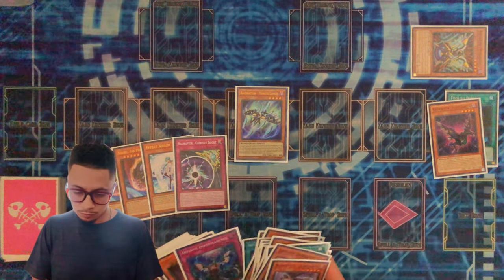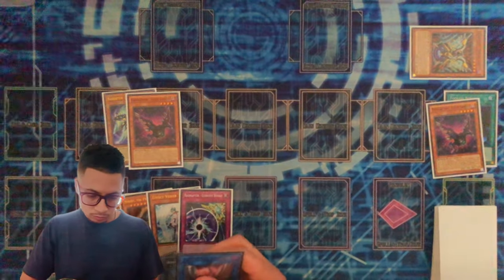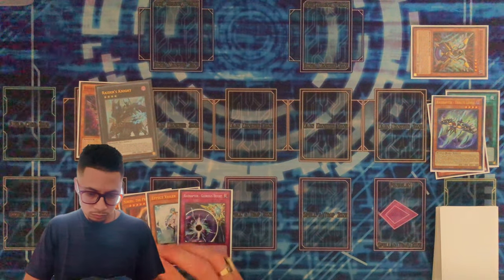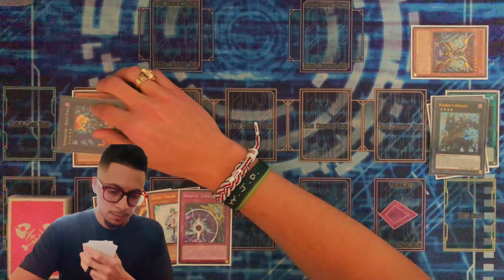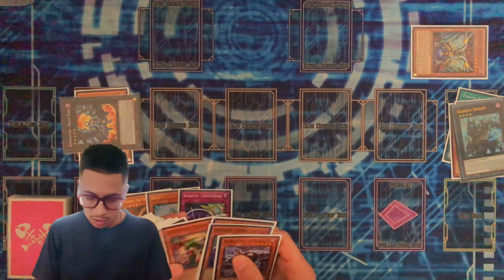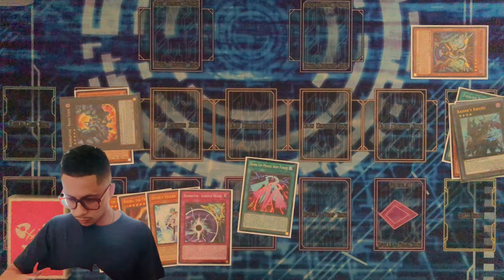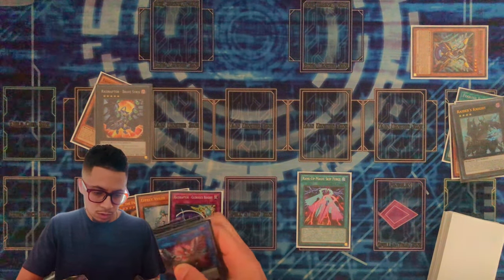So we're going to add another Fuzzy. Fuzzy's going to special summon itself. We are going to go ahead and overlay — go into Raider's Knight. Effect the Raider's Knight, detach — to go into Brave Strix. Brave Strix, effect, detach. Now you are going to have to go in — you're actually going to have to play into a lot of things since this was the least optimal way to do it. But we're going to go ahead and add the rank up, activate it, target this — we're going to go into Arsenal Falcon. Arsenal Falcon — you're going to go ahead and detach to special summon from deck.